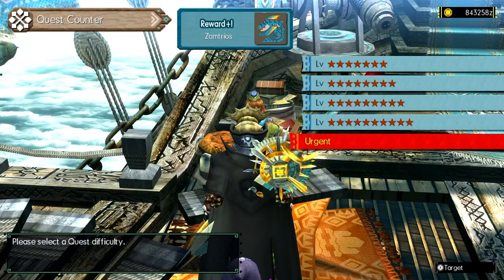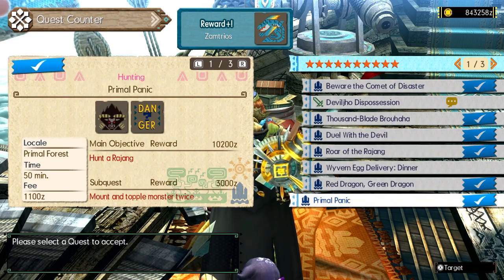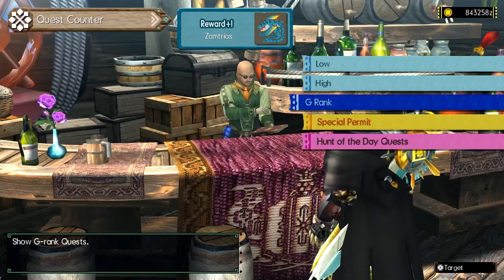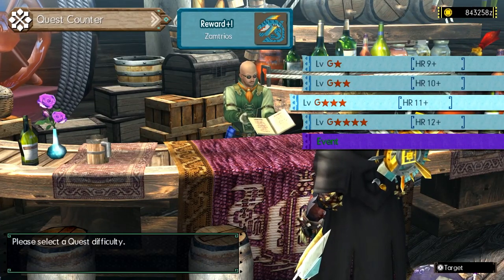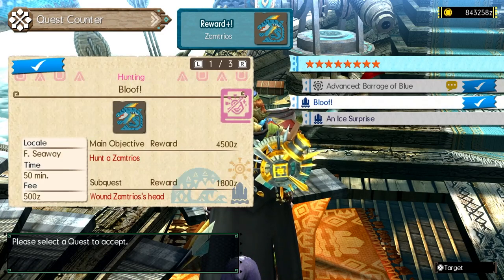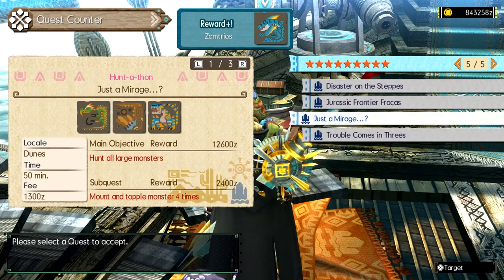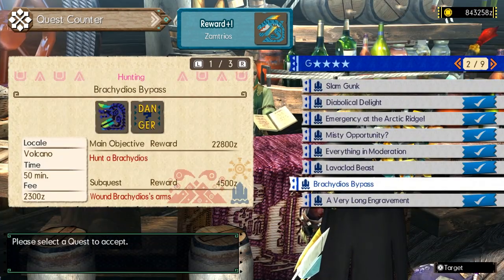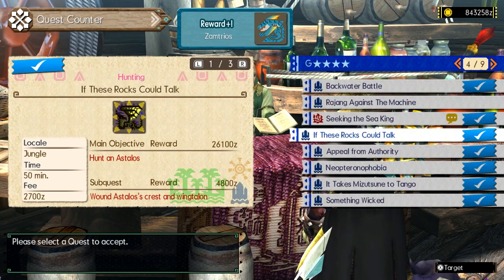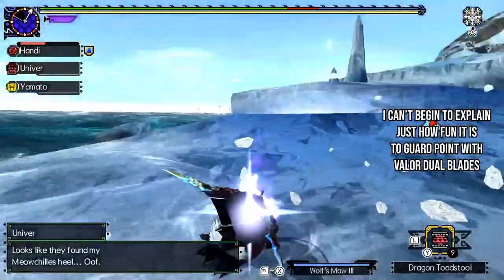Something that you may not be used to if you've only played World/Iceborne is the separation of village — solo quests — and hub — multiplayer quests. In titles like Gen U, village quests are scaled for solo play with key quests you have to do to progress. Hub quests are meant to be played with a party and are already scaled for multiplayer, whether you're in a group or trying to take them on solo. The biggest difference between the two is that solo quests only go to high rank, while hub goes all the way to G rank. Technically you can get some G rank materials from advanced village quests, but they don't cover all the monsters.